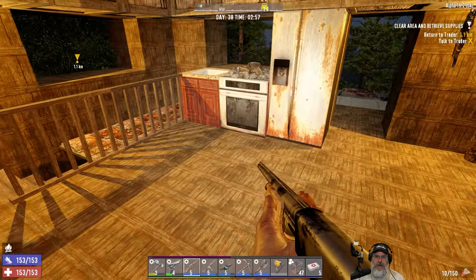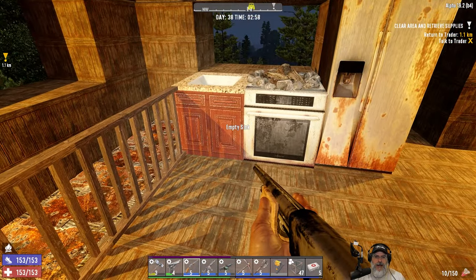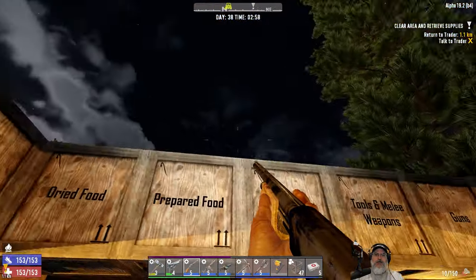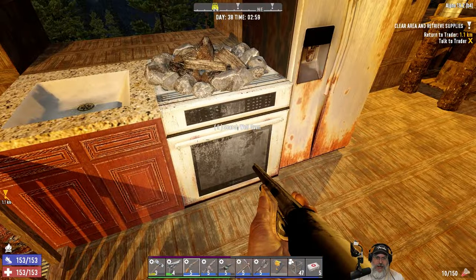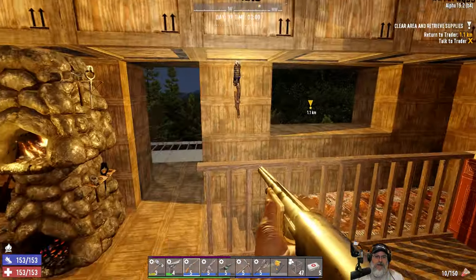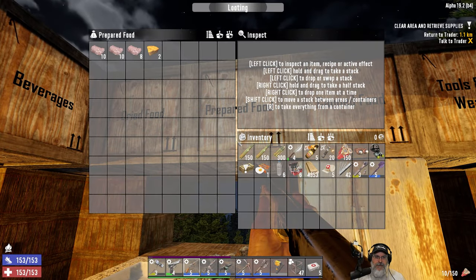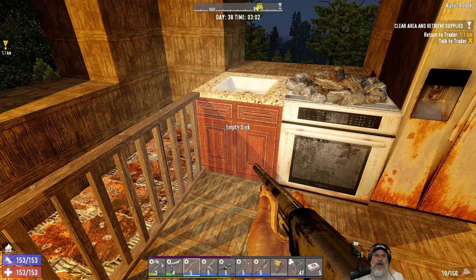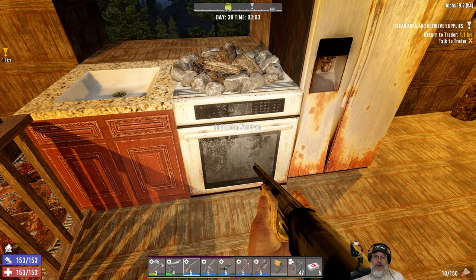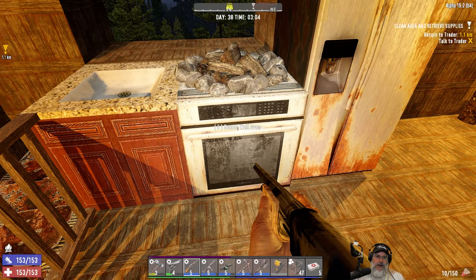A couple things with the comments that you guys have left. Some of you mentioned that I could have just built more storage crates and painted them as a sink and a stove, and you're absolutely right. I could have done that — I just didn't think about it at the time. Doing that would have been a good idea because then we would have had a lot more storage space. But I might even do that at some point if we run out of space — we'll create a storage crate and just paint it to look like a stove.